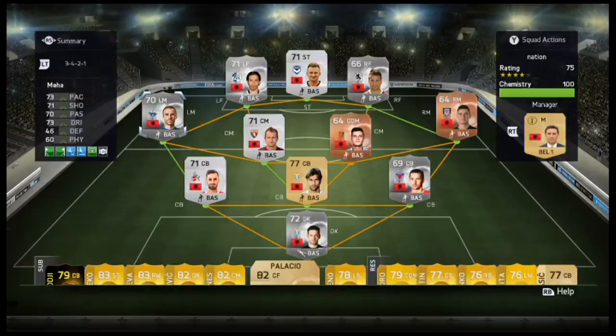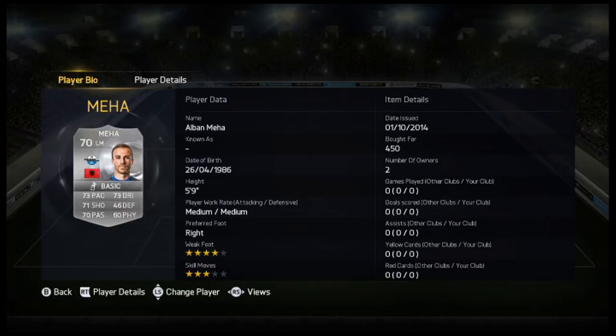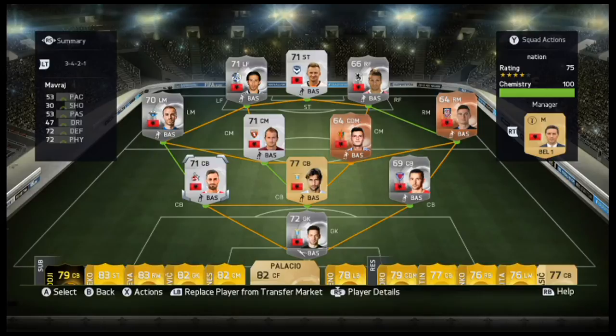On our left mid we have Meja. He looks like a pretty decent player for a left mid - 73 pace, 73 dribbling, 71 shooting and 70 passing. Four star weak foot, medium-medium work rate. He actually looks like a really, really good player. He's from the Bundesliga, so this might work - he might be good in the left mid position.